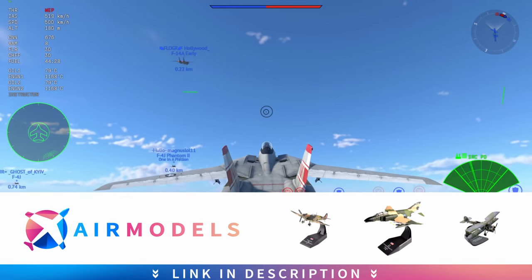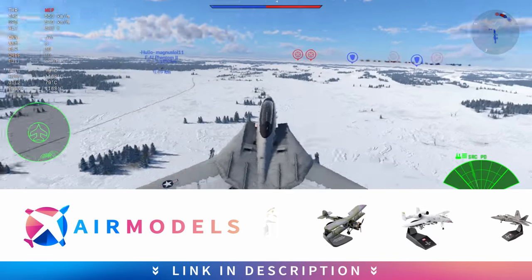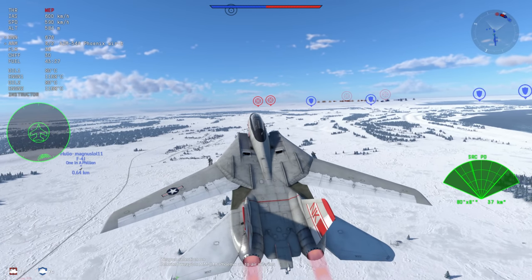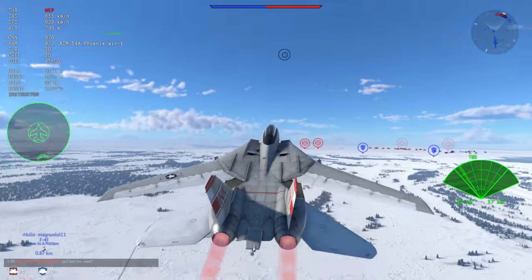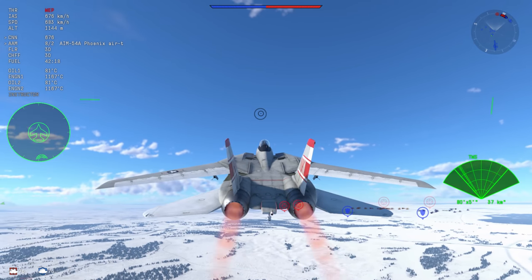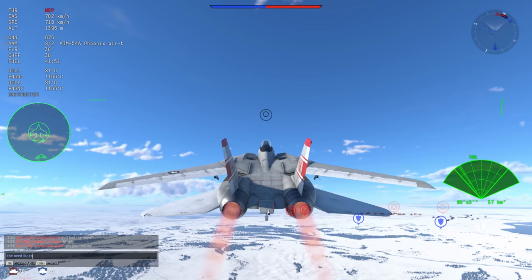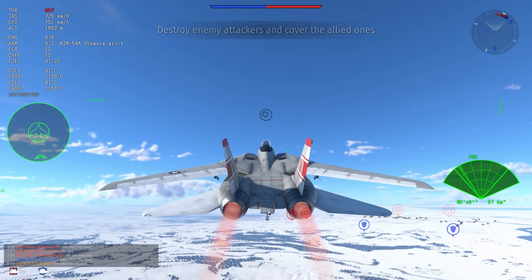The F-14 is the only plane in the game at the moment to have semi-active radar homing missiles. It has a couple of features that are somewhat limited in the game, such as track-while-scan — a lot of planes don't have this functionality, and the planes that do don't have semi-active radar homing missiles. This plane has some of the best performance both at sea level and at altitude, as well as at speed and turning at low speed. This particular plane is really versatile.